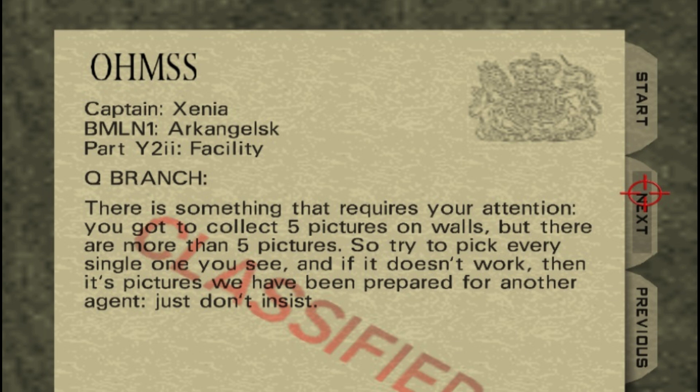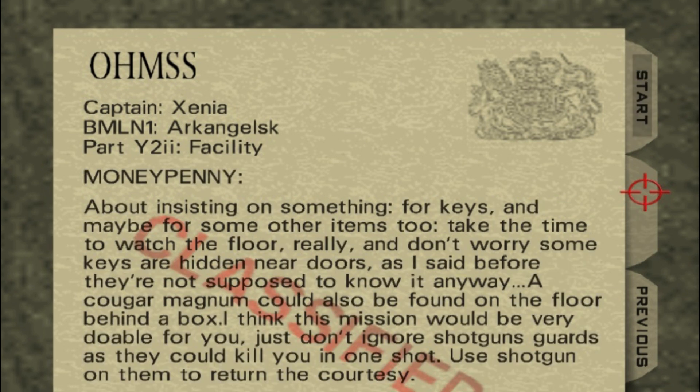There is something that requires your attention. You've got to collect five pictures on walls, but there are more than five pictures. So try to pick every single one you see, and if it doesn't work, then those are pictures we have prepared for another agent. Just don't insist on something that isn't meant for you.